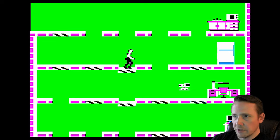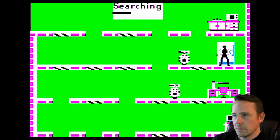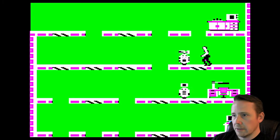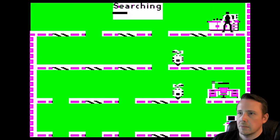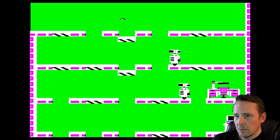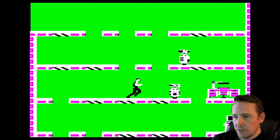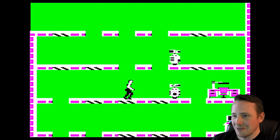I keep wanting to call this Elevator Action — it is not Elevator Action, it's Impossible Mission. Let's search this fridge. Nothing there. I'm glad these guys can't blast, or don't seem to be able to. I couldn't find the Apple II manual for this, but I did find the C64 manual. I might link that in the description, because it helps a lot with figuring out what's going on in this game.